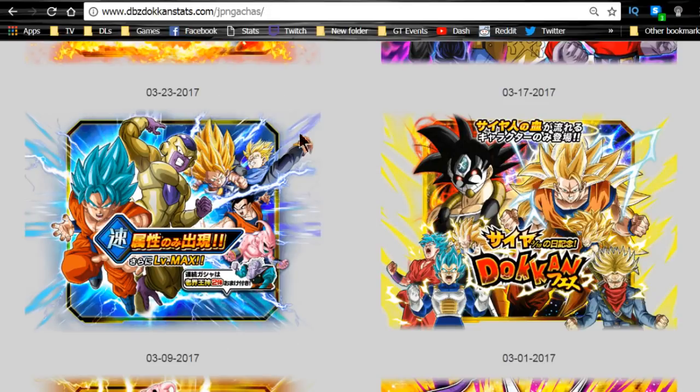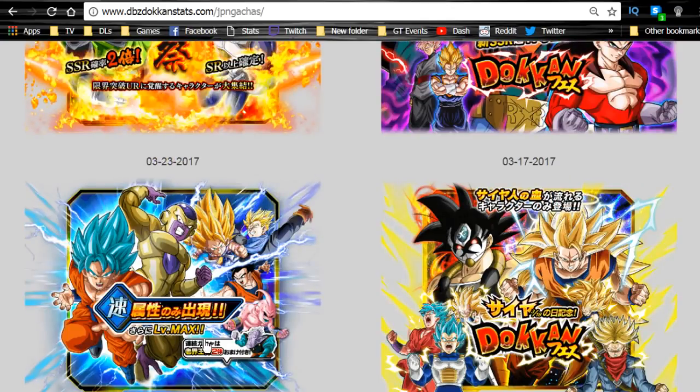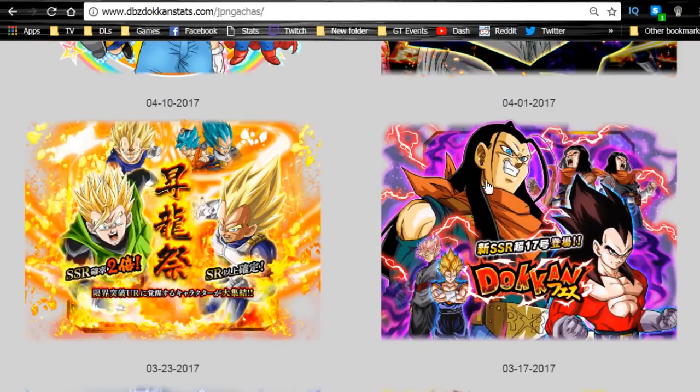We're probably not going to get the filler Agility banner. Then we should get the Android 17 banner — I think that's already been translated on the Dokkan dbz.space site — so I'm pretty sure we're going to get this. It's going to have that Super Saiyan 4 Vegeta and the two new 17s. This Super 17 isn't available again for a very long time.